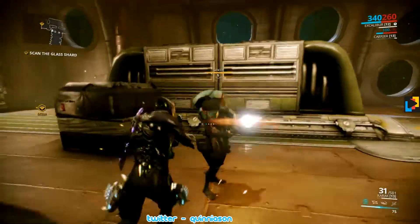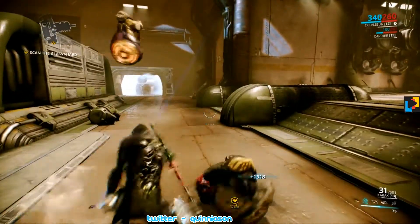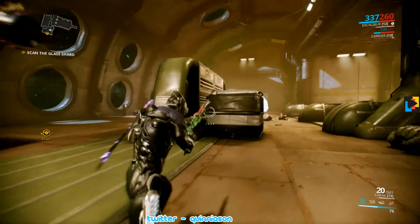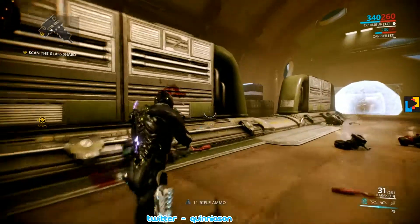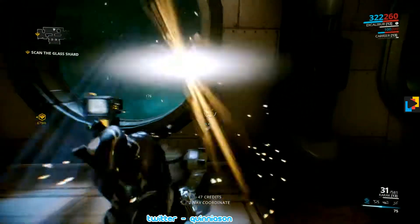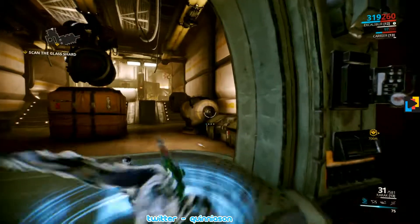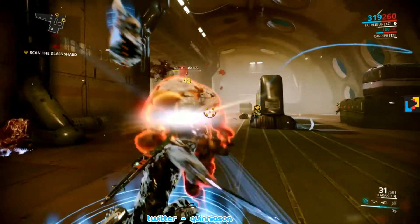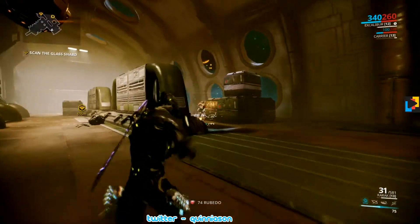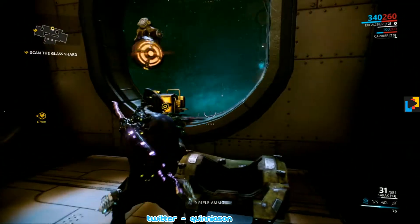Let's get rid of these enemies. They're getting reinforcements already. Hate to leave loot behind. This guy's coming in with a shield — let's see if we can just dive through it. Almost hit him. We've set off every alarm in the ship, of course, if the scan hadn't already.